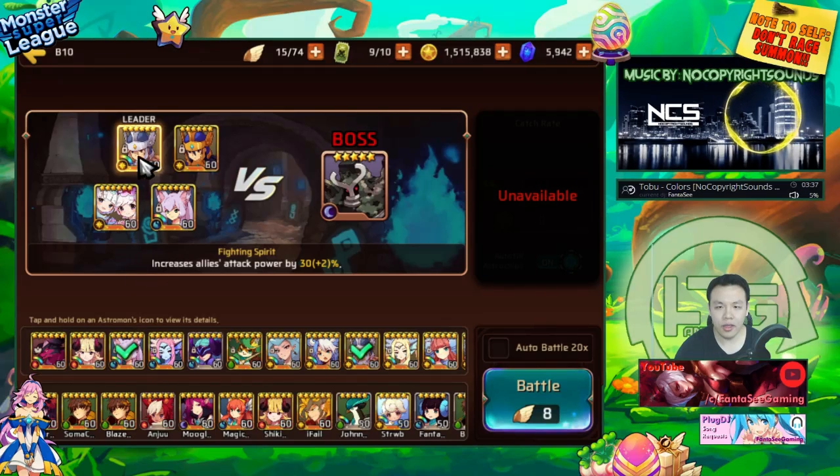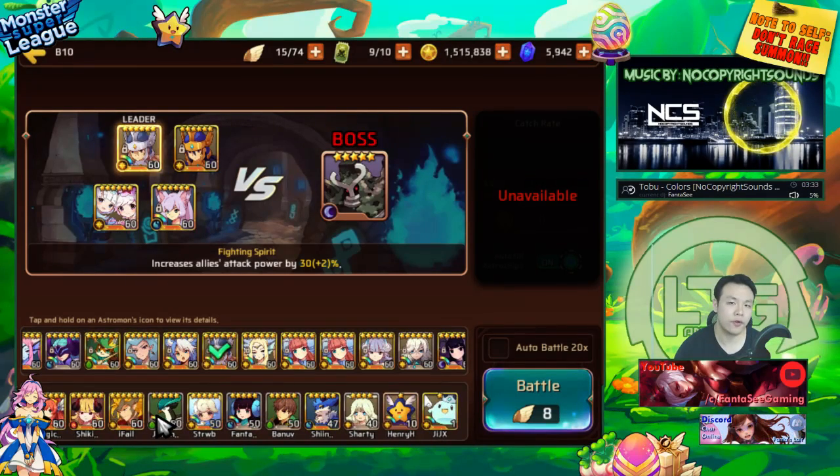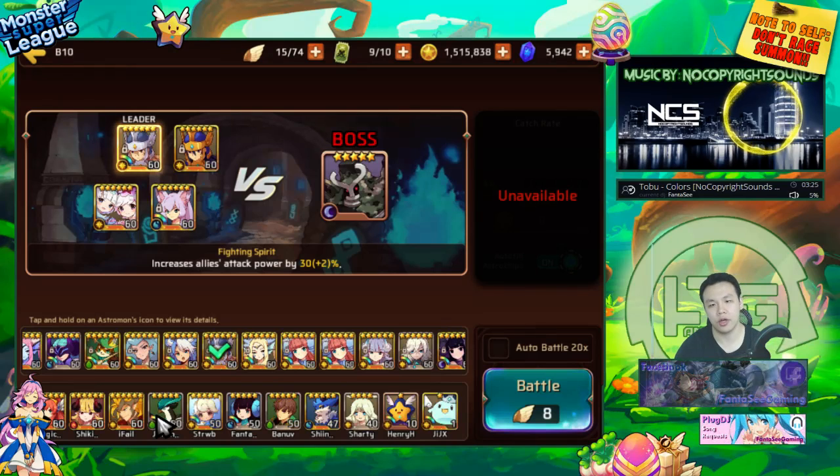I think this is actually a pretty good idea. There's actually no reason for any player to farm B10 unless you can farm it really, really fast, because you can basically still get six-star gems in B7, 8, and 9 — the same quality gems that B10 drops. It's just that the drop rate is slightly worse than B10. B10 actually has the highest drop rate for six-star gems.